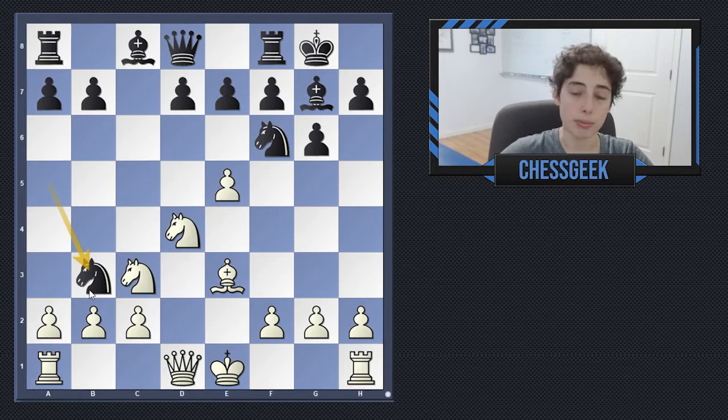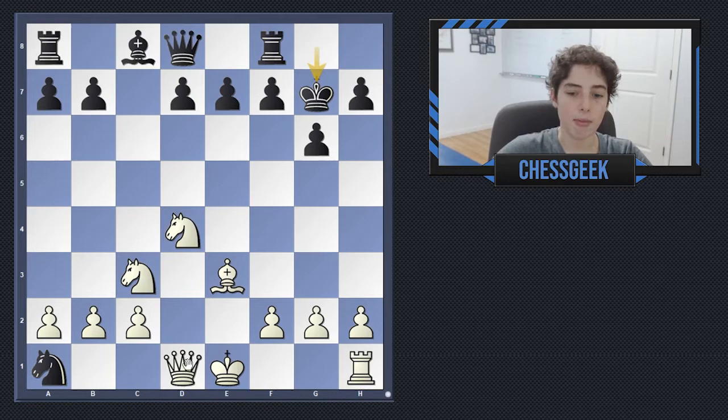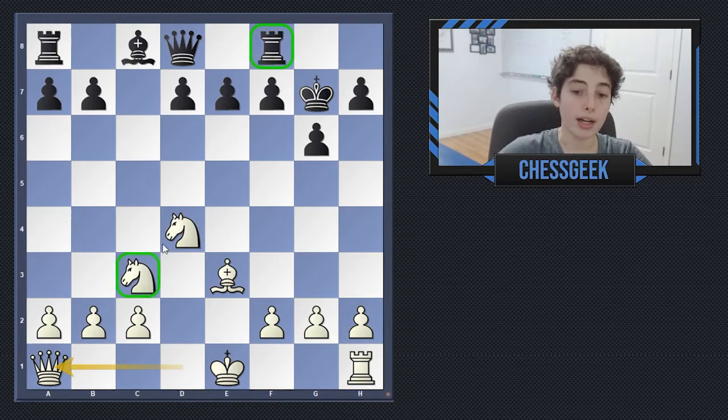First, let's notice what happens if black takes the bishop immediately. That is very bad, because now white can take the knight. If the bishop takes back, white can take back, and you're just up a minor piece. But instead, if black takes the rook, that's not much better, because you can take the bishop, the king has to take, and once you capture back the knight, you're in a position where you have two minor pieces for a rook. But even more importantly, you have more development, your king can castle, whereas black's king is not as safe. White is just clearly better in this position.